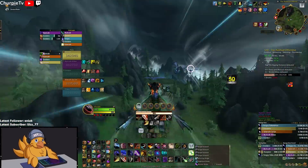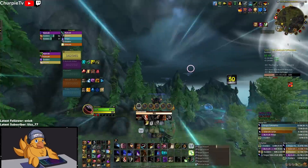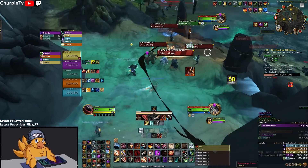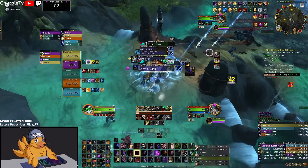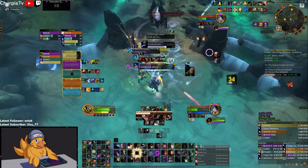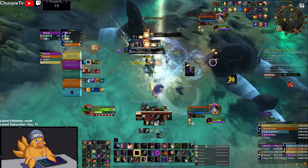Once the boss is dead, we mount up and move on towards the storm area. We have cooldowns available, so we're heading to the waterfall pack first — which is probably the hardest pack of all the totem packs. As a rogue, your job during this pack is to sit on the unnamed mob, especially with this composition since we are limited on kicks.